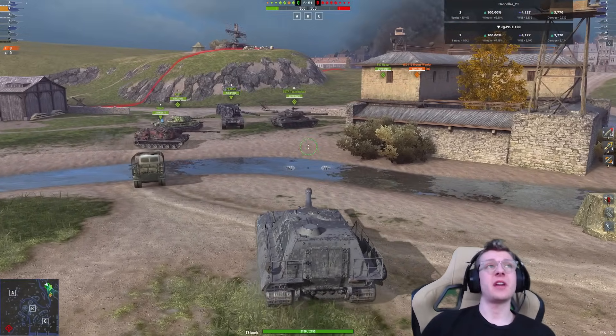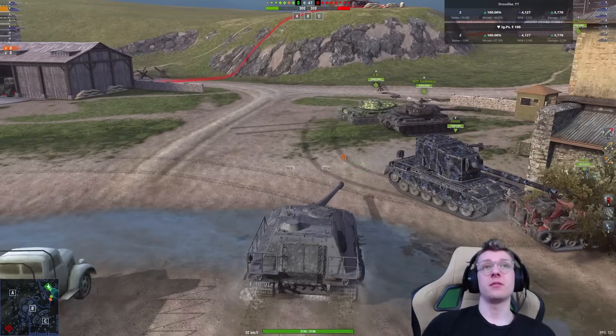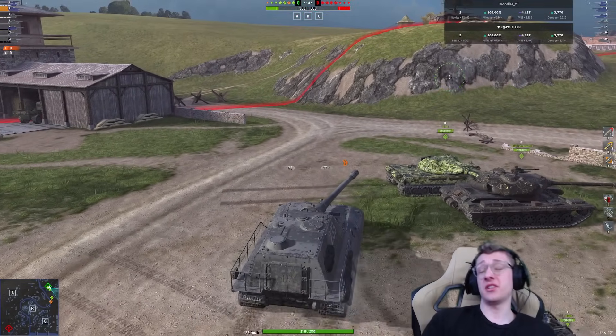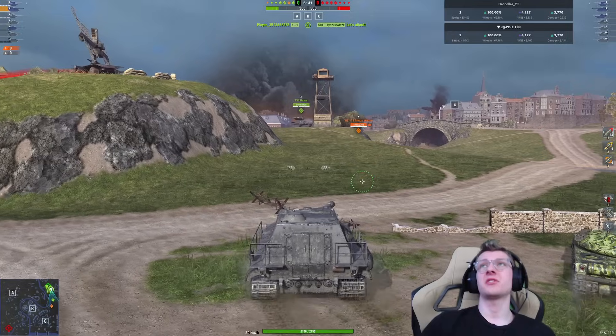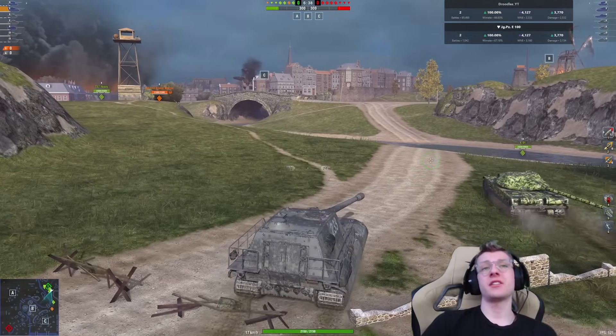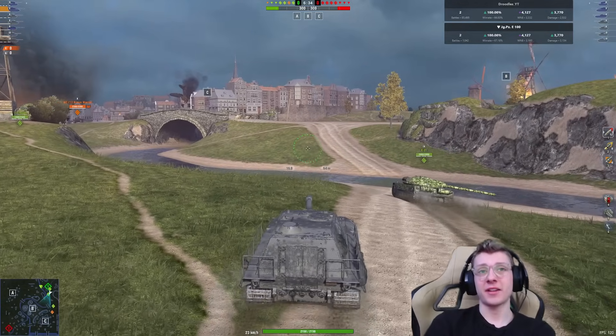It has a gun which deals 800 damage per shot, which it's always had. What it didn't have was tungsten — and Wargaming said, you know what, let's give it tungsten. I wouldn't be surprised if Wargaming experiments with giving the 183 tungsten, to be honest. So this vehicle got tungsten, which now means you can roll 915 damage per shot when you activate it.